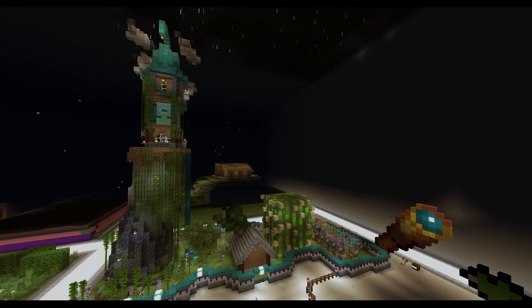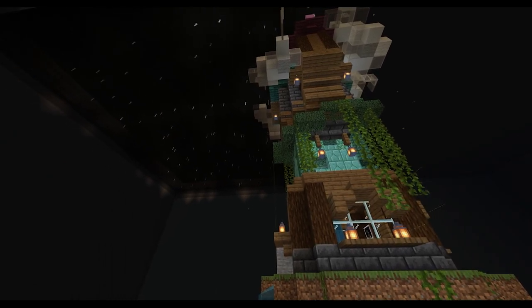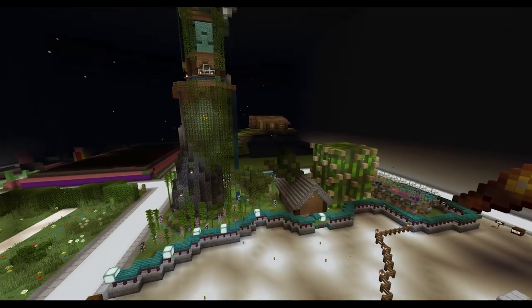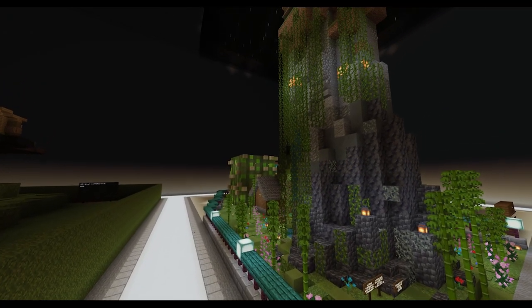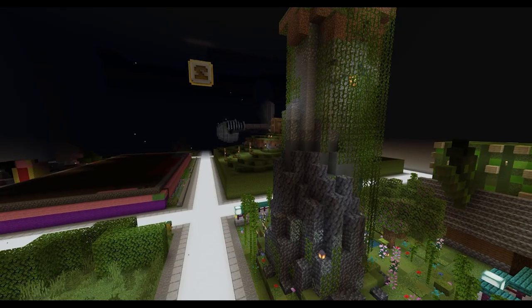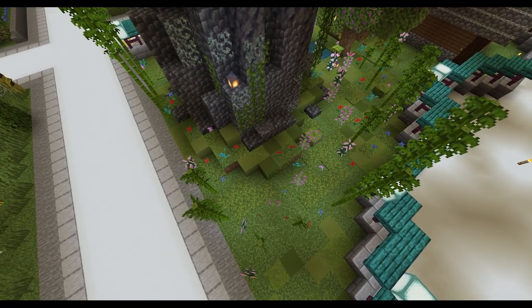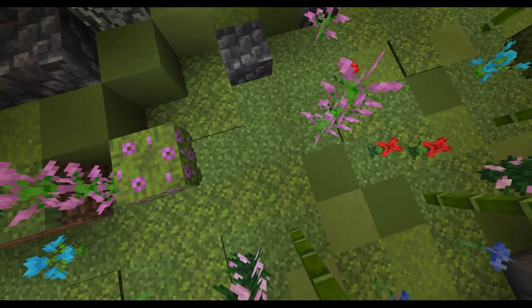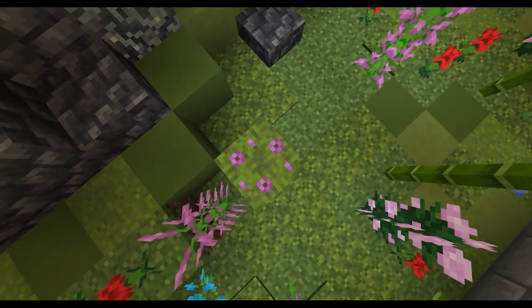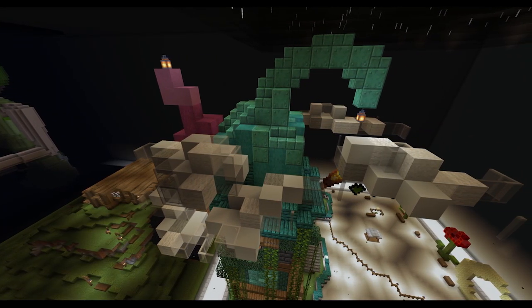The front and central build is a spruce, prismarine and deep slate brick tower placed on top of a tall rock with a gradient from dark grey to light grey. The rock is covered in vines and the ground under it is textured with various green blocks such as moss and grass. The tower has high, pointed and slightly crooked roofs.